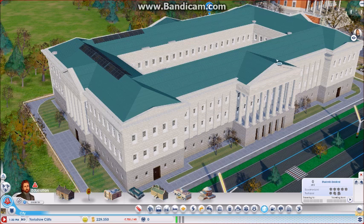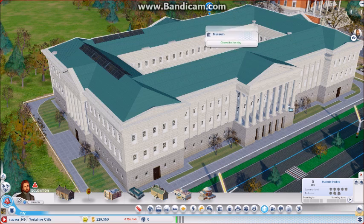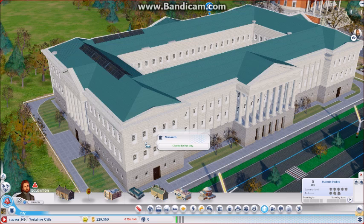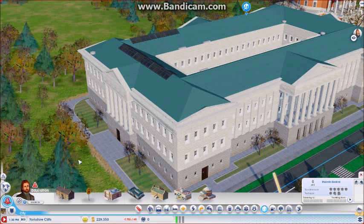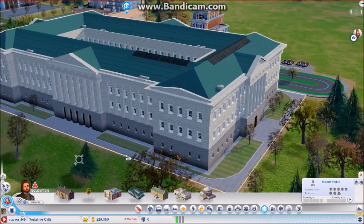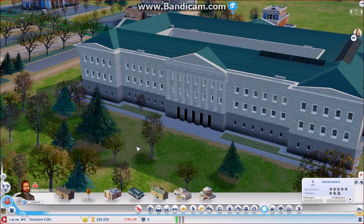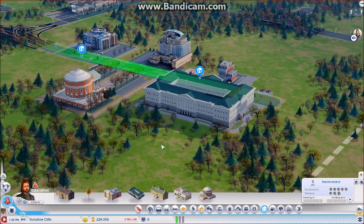Just look at all the detail on this — these windows here, whatever they are. There's just detail everywhere. It's so great that Oppie can produce stuff like this and add new stuff to the game, bringing a whole new level of creativity. He's letting our imaginations take over with the stuff that he produces.